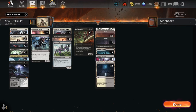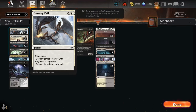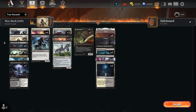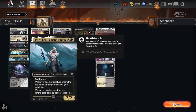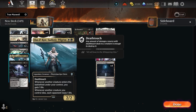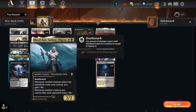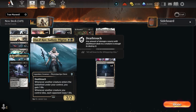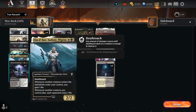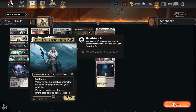Starting at the bottom: removal is going to be Destroy Evil for those pesky virtues as well as big creatures, Go for the Throat, and Edict, as well as Virtue of Persistence. We're running a full playset of Elos because I expect her to die early, and we use her for additional life gain by blocking aggressively thanks to having Deathtouch. Her triggered ability triggers twice, so now she's draining for two instead of one, which can add up very quickly and keep us alive.